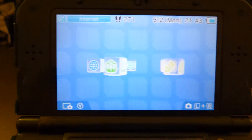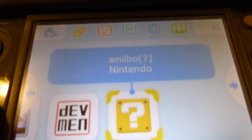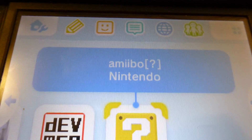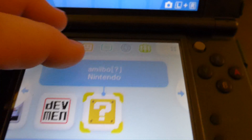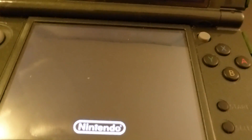Here's what it shows up as — I'll show you the banner too. There's a little dinging sound. It just literally shows up as an Amiibo question mark. There's a Japanese title too, but this is an American New 3DS. The game itself is region-free. It looks very primitive — almost like a dev tool.